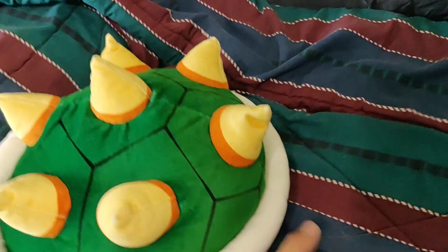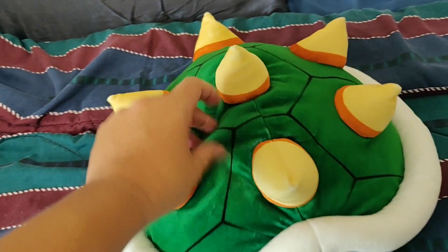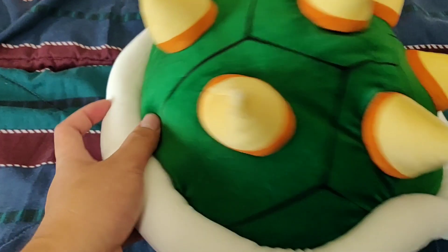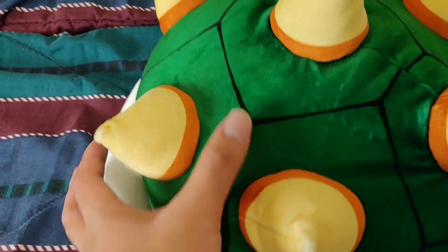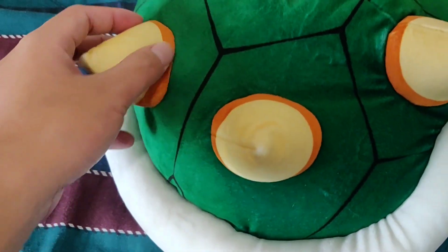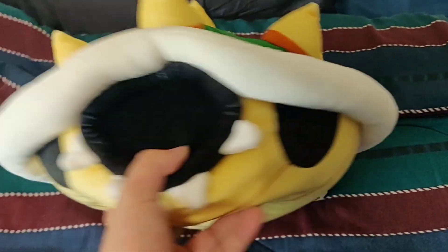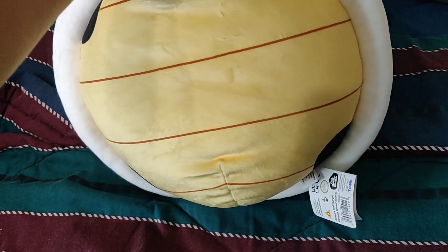Probably the biggest Mario plush I'll ever own — the Bowser Shell, also by the line of Club Mochibi. The tag's right here. This is wild. I love how the details are printed but like a part of the material — it's nice. And look at the collar; they even got the underside.